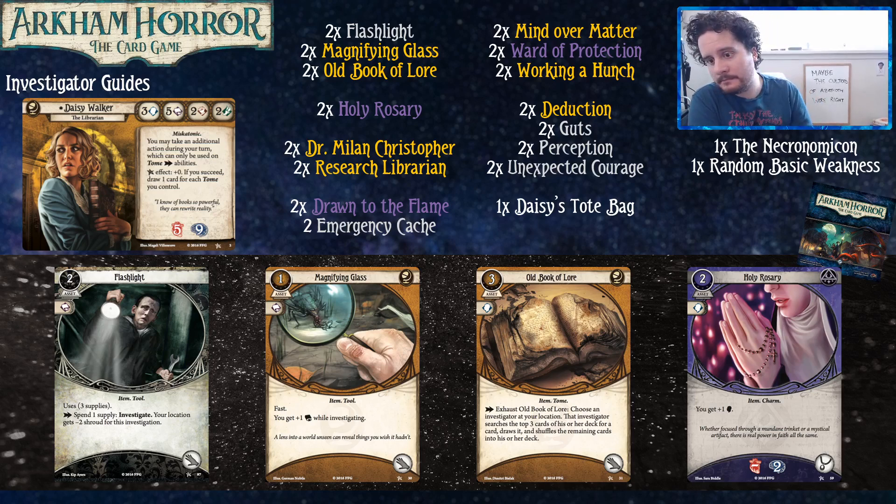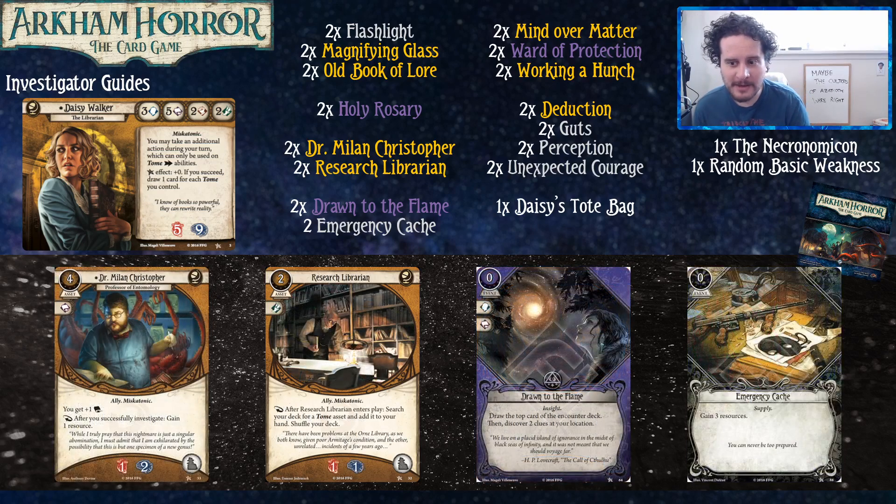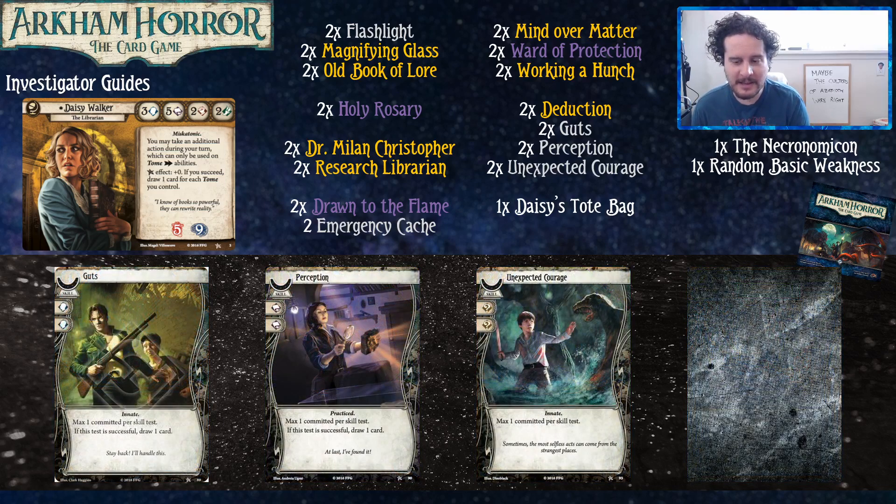Holy Rosary is a bit of an outlier — it provides two sanity soak, which isn't super necessary for Daisy, because the only card that deals sanity damage to her is Ward of Protection. It makes her intellect one better, which isn't super relevant — but pushing from three intellect to four is actually relevant on a lot of treachery cards. There are definitely better accessories to upgrade into. You have only two core sets, so Guts, Perception, and Unexpected Courage are your skill options. Since Daisy has two agility and two combat but you're not really doing those things, there's no need for Overpower or Manual Dexterity.